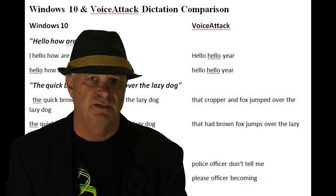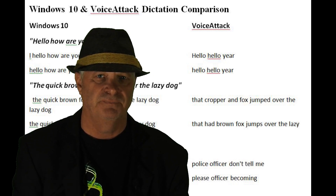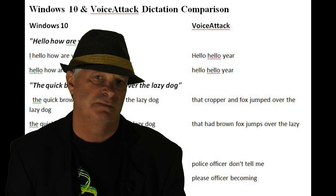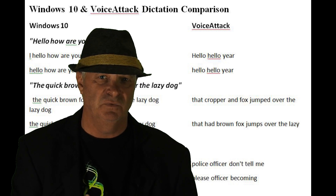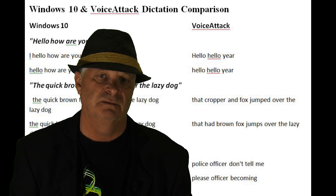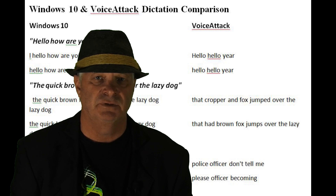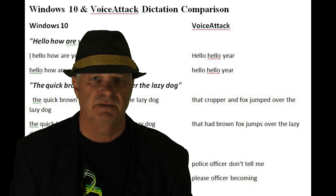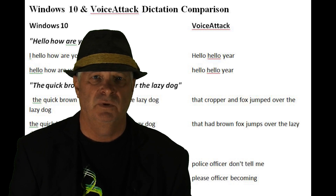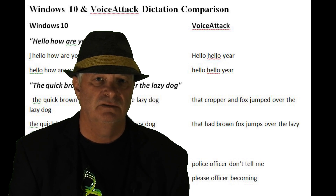So I'm going to investigate two methods of using speech to text in game. I'll compare them on the desktop first. One is Windows 10 dictation, which I think uses an AI to make it better. And also Voice Attack, which I use for game control, especially in Elite Dangerous. So I'll compare the two on the desktop and then try one out in game in Elite Dangerous in VR. So let's have a look.